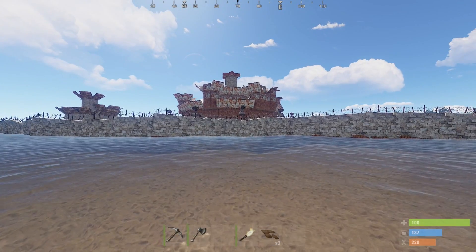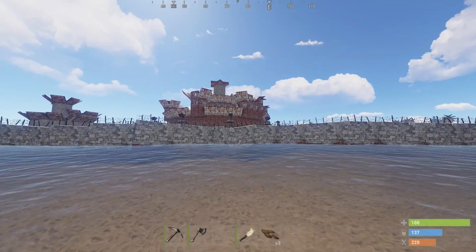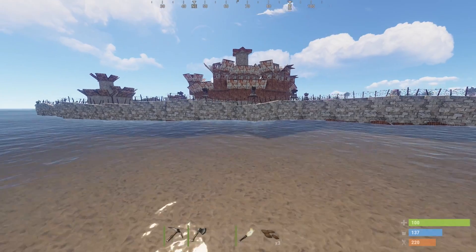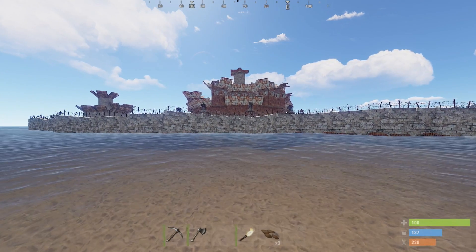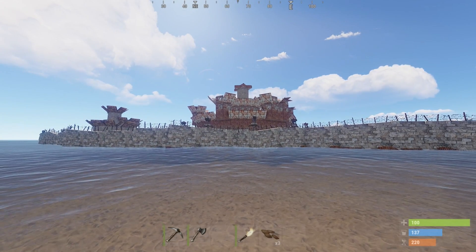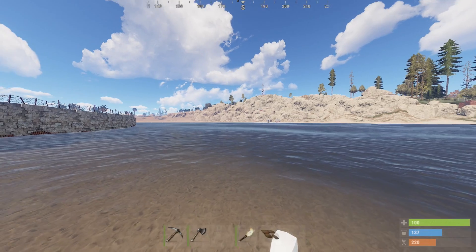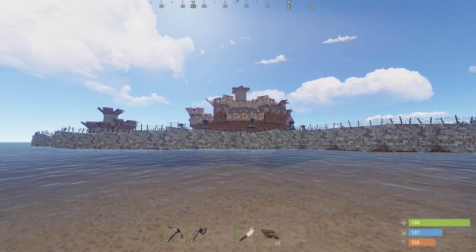Hey guys, so I wanted to show you this base. It's one of the last massive clan bases standing on the server. All the way over here on N2 on this island, they have control over the entire island. I want to save up sulfur in C4 — I've got a lot of sulfur. I'm just waiting for the right time to hit this base, but we're going to go do some other raids first and hopefully just keep stacking up on the sulfur.